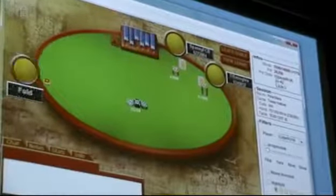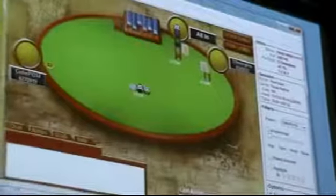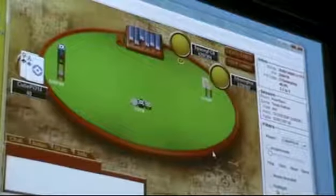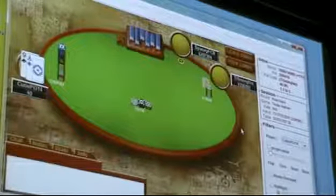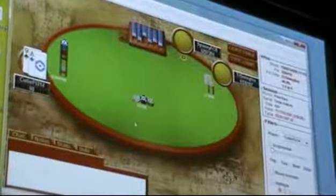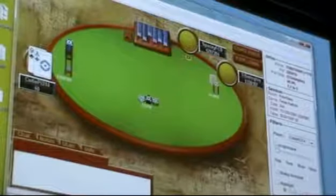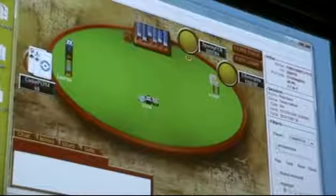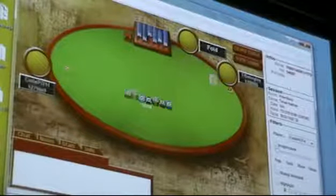I fold here instead of stealing — my hand isn't good enough to go all-in, and we still have a lot of hands left. He just goes all-in and gets a fold. Here my hand is a lot better, so when he calls I just go all-in. Usually when he calls in this situation I think he might be trying to trap, but since he already did it once before I didn't have that much respect for his hand. There's no point in checking — even if he has complete garbage, I'm better off winning the pot right here with ace-nine rather than giving him a chance to hit a pair on the flop.